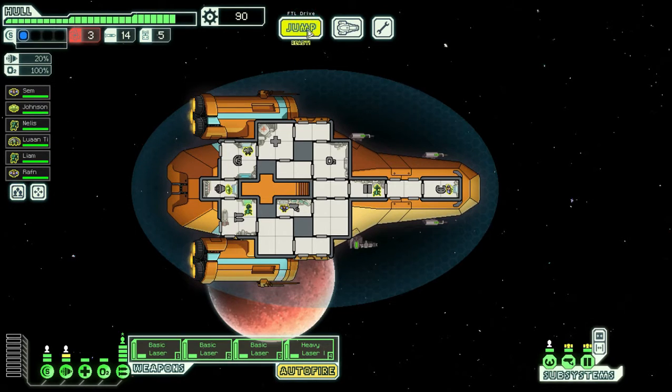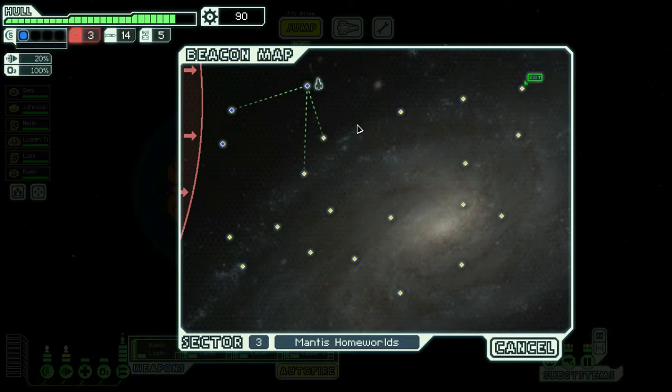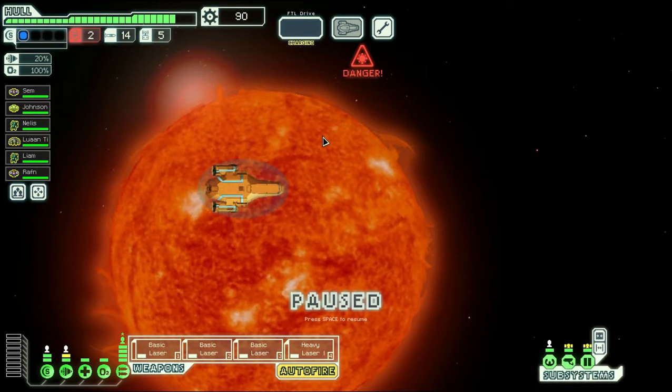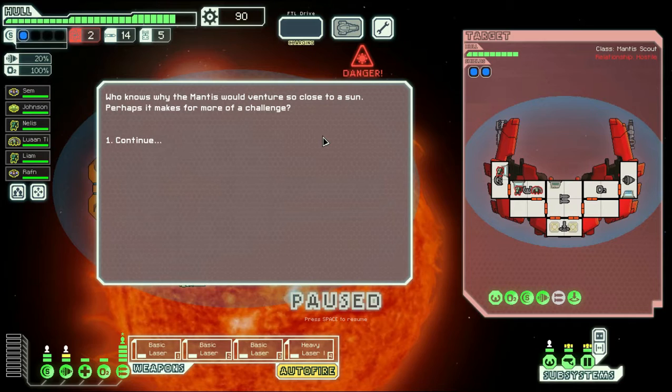What we'll do is put this cheeky chappy on sensors, so we'll be able to see into the enemy ships, which will be super useful. We'll save the positions and then move to the next sector. I've only got three fuel left, so we'll go here and try to get as close to the exit as we can, then hopefully find something that will allow us to refuel.